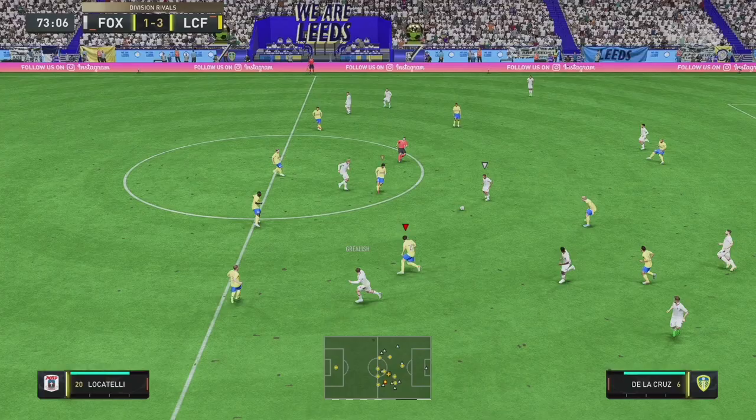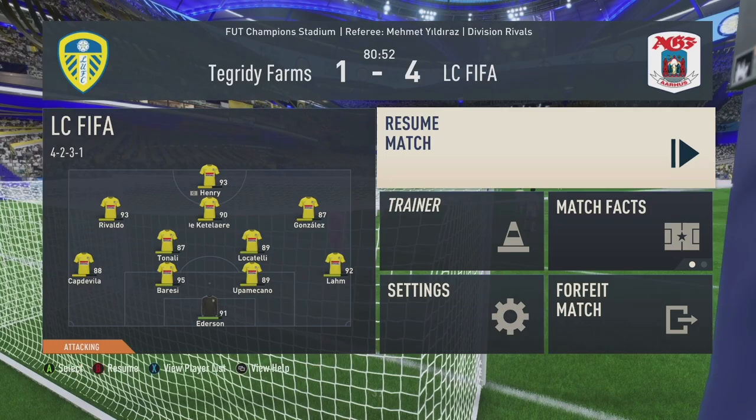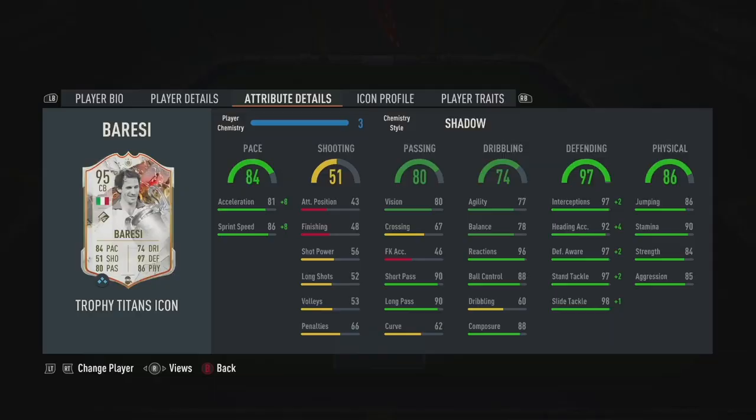That's well worked — it's 4-1! And I think that's going to be another rage quit. So what are my final thoughts on this 95 Baresi? You can definitely tell he's a centre-back with really high defensive stats. Although I have used a shadow on him, I would recommend putting in a chemistry style that boosts his pace, as it just brings Baresi back up there with some of the best centre-backs currently available in the game.